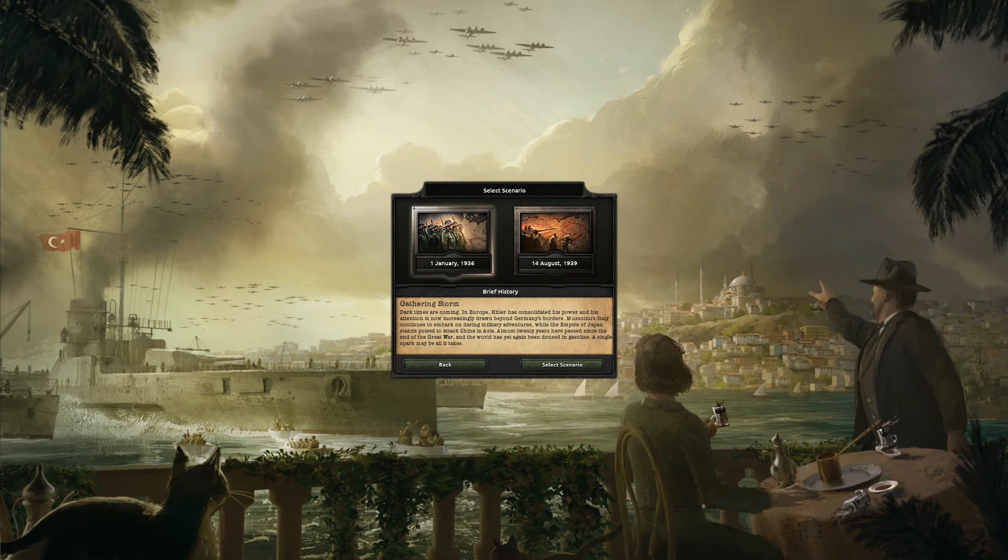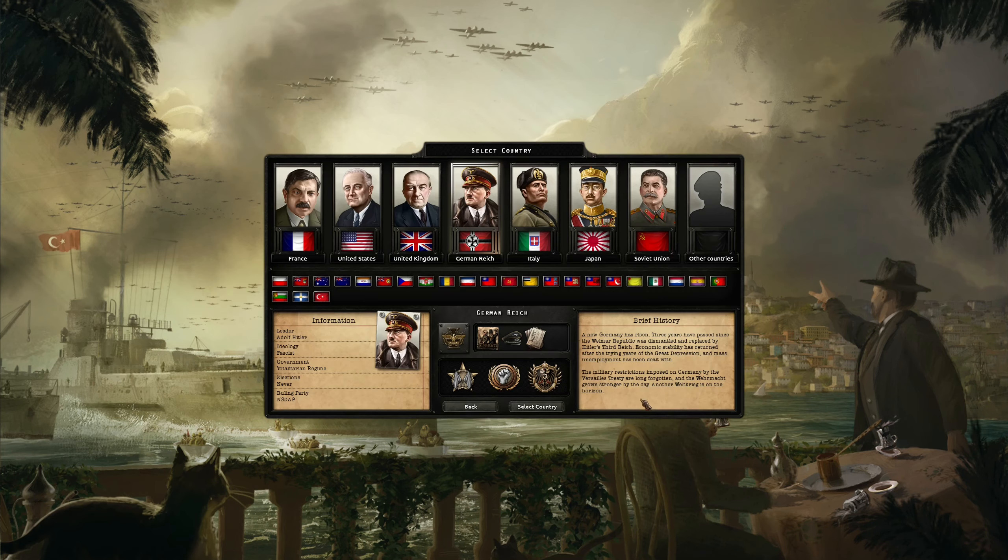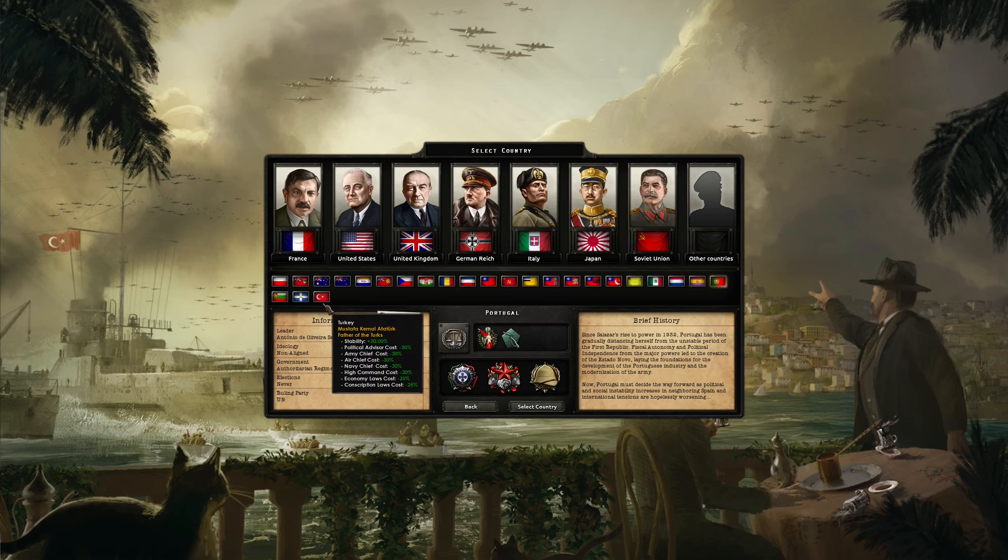Now this game is not easy, so let's go with January 1st 1936 because we will need some time. I took a look at some of the nations, some of the new nations, and there were two choices: Greece and Portugal. Portugal seems really interesting.